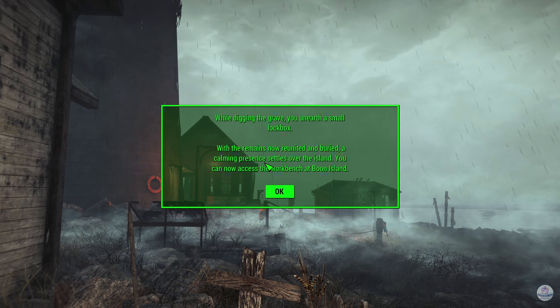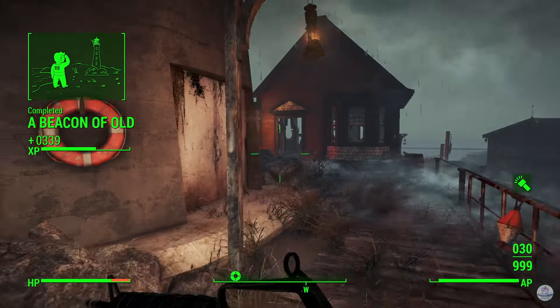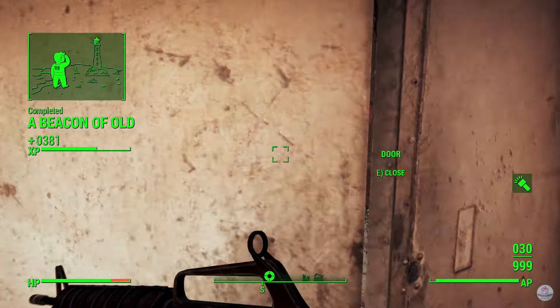While digging the grave, you unearth a small lock box. With the remains now reunited and buried, a calming presence settles over the island and you can now access the workbench. So there is a workbench here. The quest is completed.